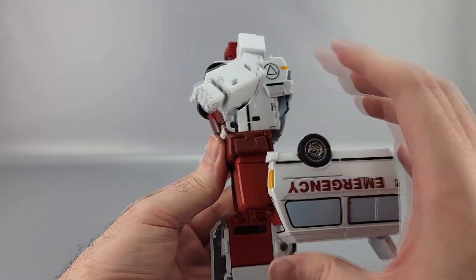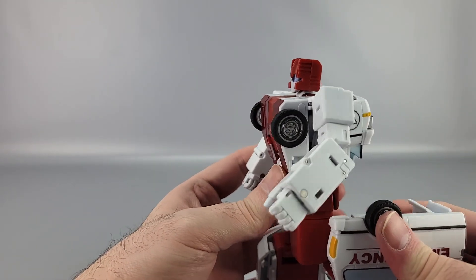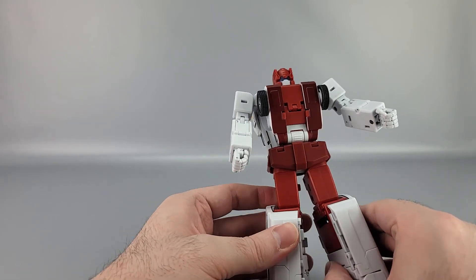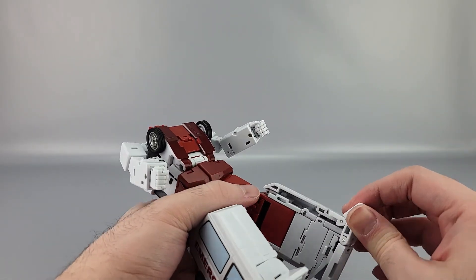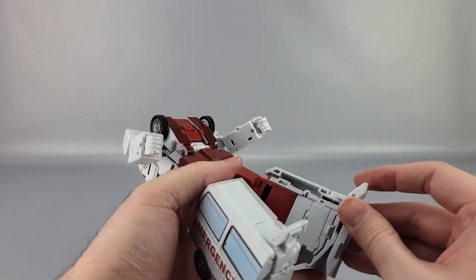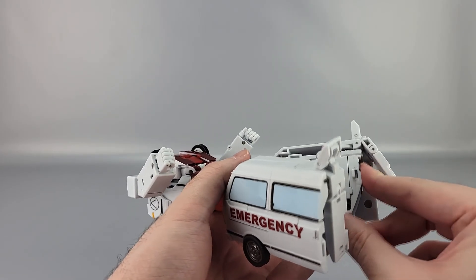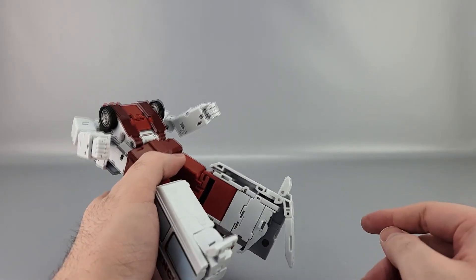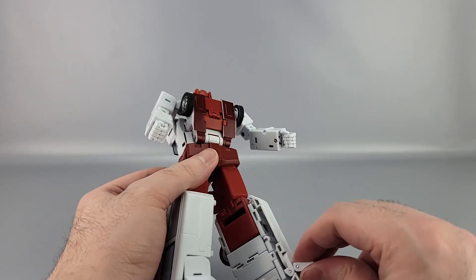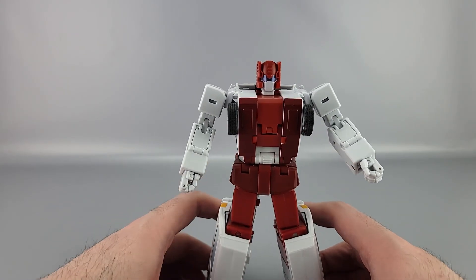Knees get 90 degrees of bend — not much else, it is what it is for a fairly thick leg. Ankles have quite a bit of tilt, which is nice. Thanks to the transformation, there's a bit of forward tilt. A little bit of backward tilt if you use the toe properly, but not a whole lot because of how long his foot is.